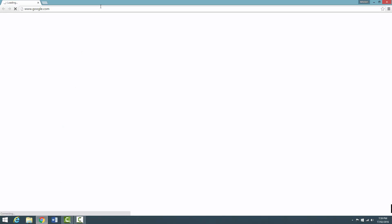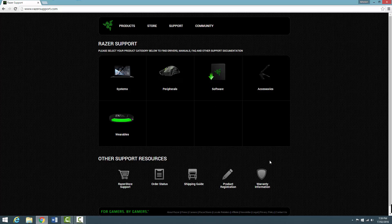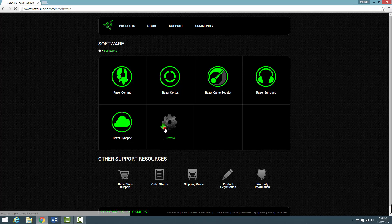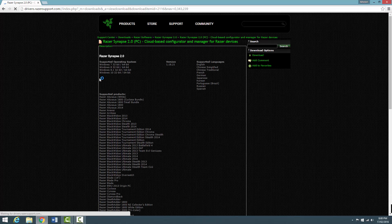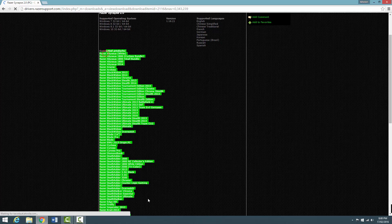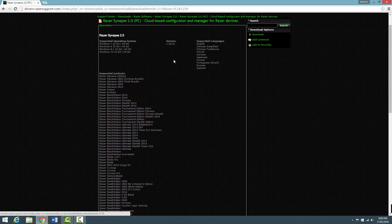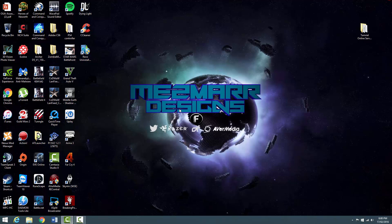Your keyboard should be working at that point. You then need to go to razorsupport.com, software tab. This has your Razer Synapse and any other drivers you need. Razer has its own Synapse for Mac and PC, its own supported products. The version is 1.18.21. Hit the download button, it downloads, you install, you do the updates, and hopefully you log back in and get your stuff back.